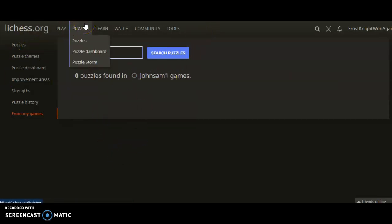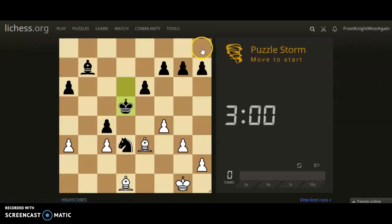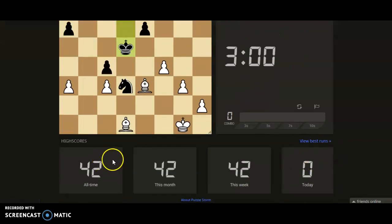Now if I go into Puzzles, there's a cool new feature I'm going to demonstrate — it's called Puzzle Storm. It's like Puzzle Rush on chess.com. Basically you start off with three minutes, get one right and you get more seconds based on how much your combo bar is filled up. You can resign a game, make a new run, and there are best runs. There's also an about link at the bottom.